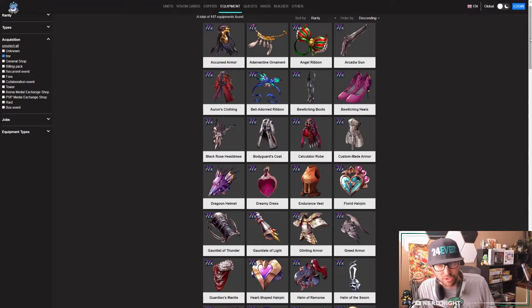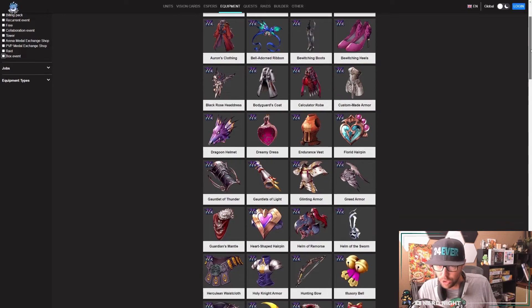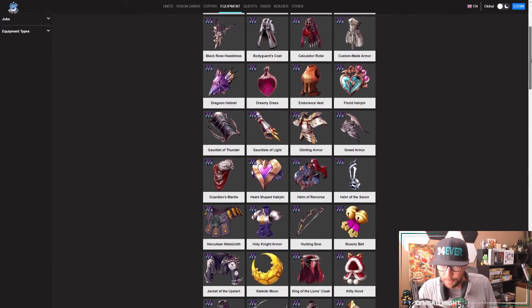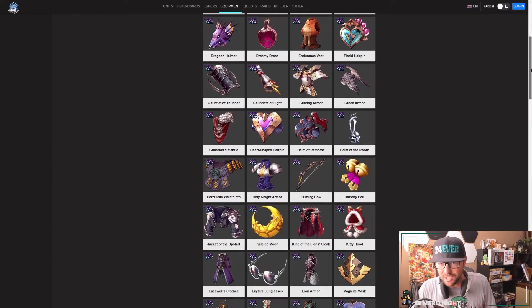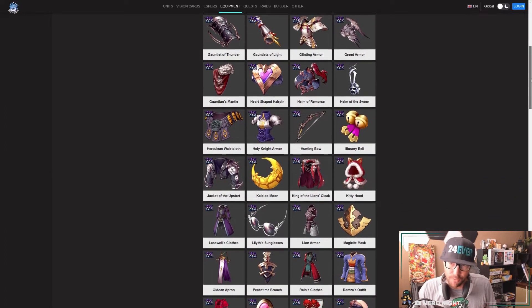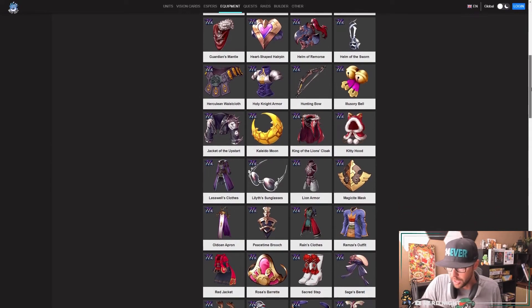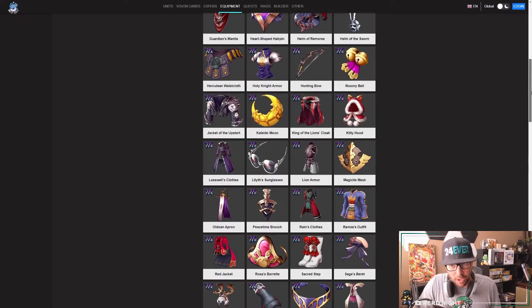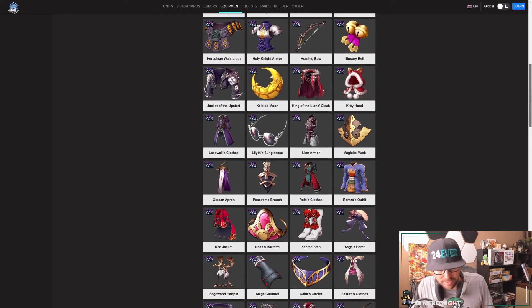What's up guys, Chris here with another War of the Visions video. In this video, we're going to talk about six TMRs or Trust Master rewards that are much, much better than the units that you get them from. What this means is that while you might not get a ton of usage out of the unit itself, you should still consider leveling these units to 99 to unlock that Trust Master gear. No limited units here either, so all accounts should have access to these units.